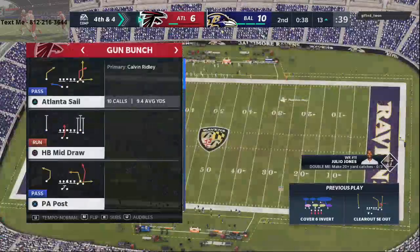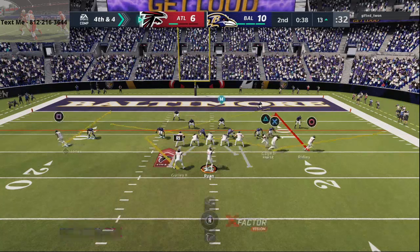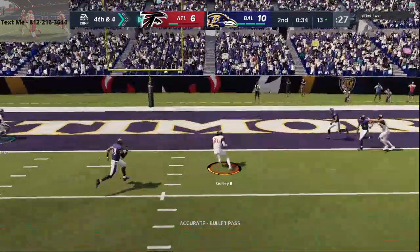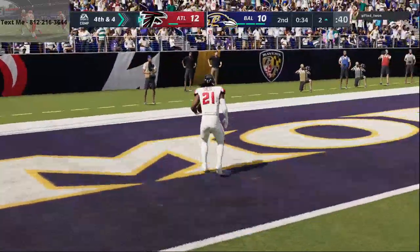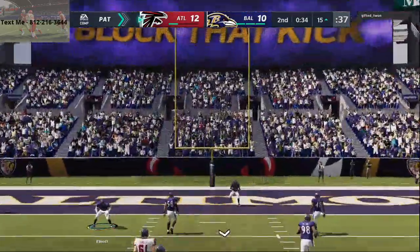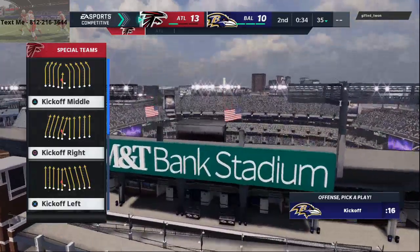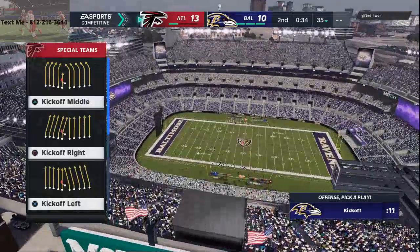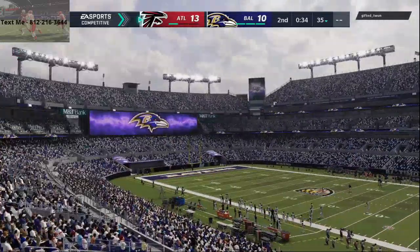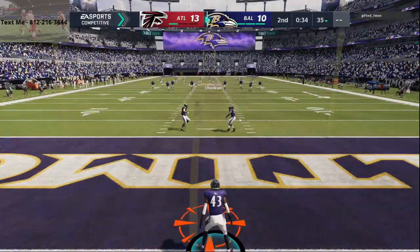Let's go to our zone beater. We're going to go to my best play. I talked about this being one of the best concepts in the game, but this is curl flat. Todd Gurley over the middle — touchdown! Let's go! It's a good drive. Curl flat this year is really, really tough — that's my most secure passing play.